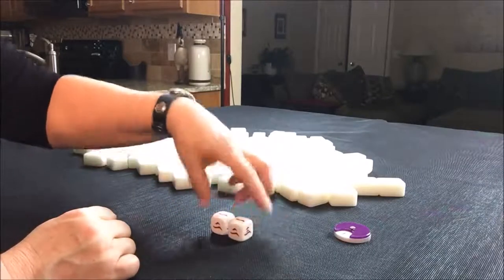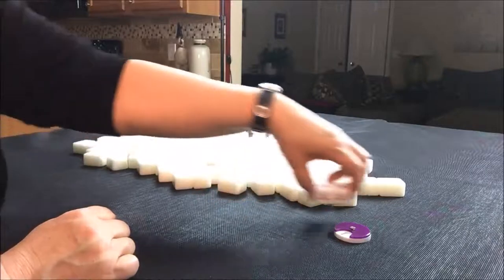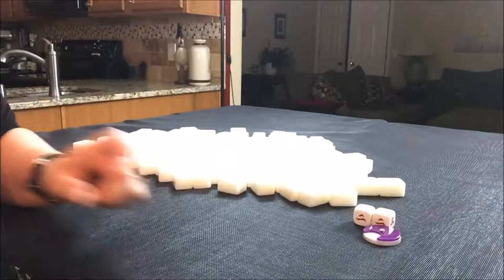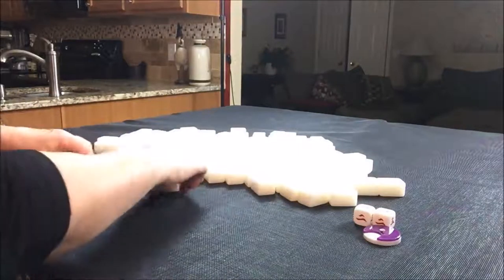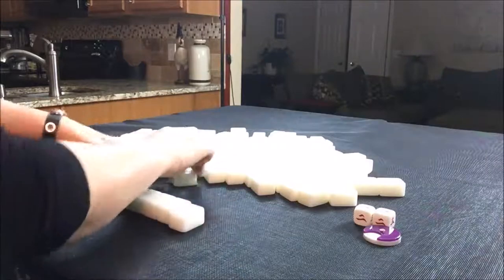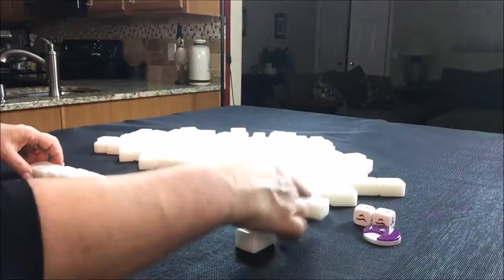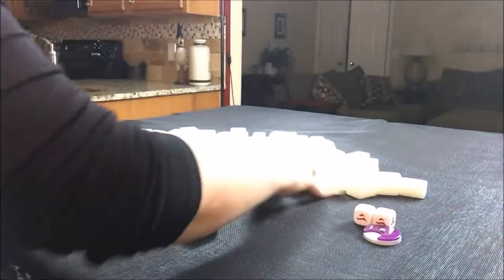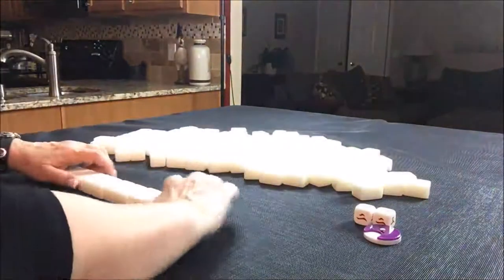We are seated at south. We are in south seat and it is east round. So those two scoring elements might help in our decision making. If we are south, we are non-dealer, so we get 13 tiles.